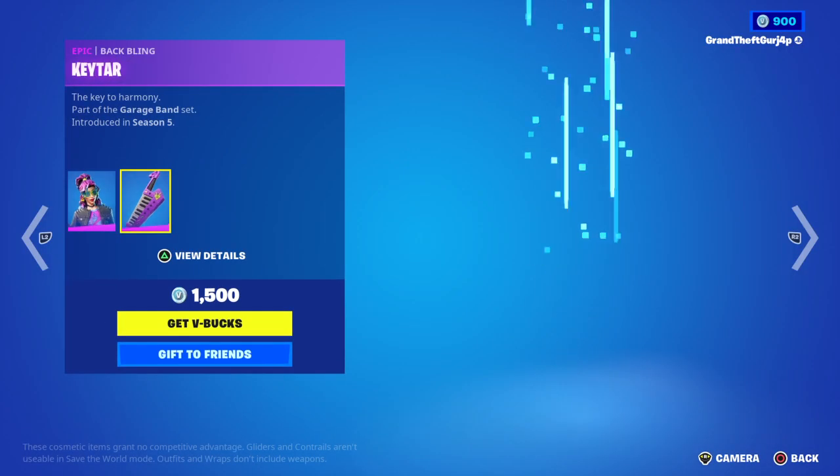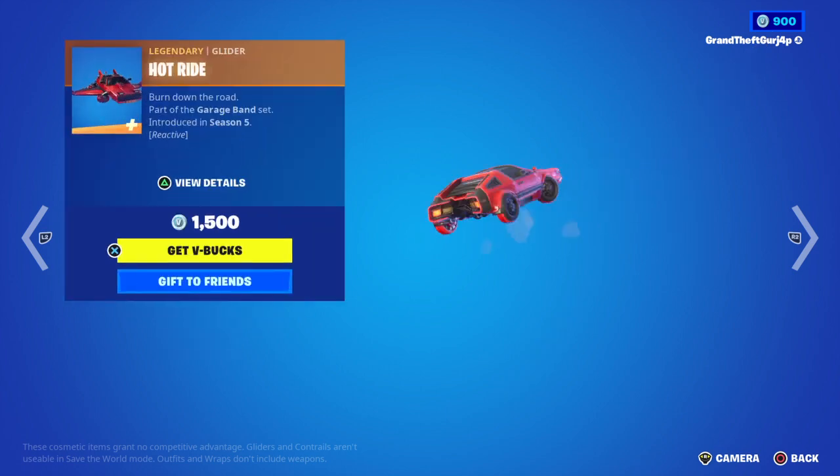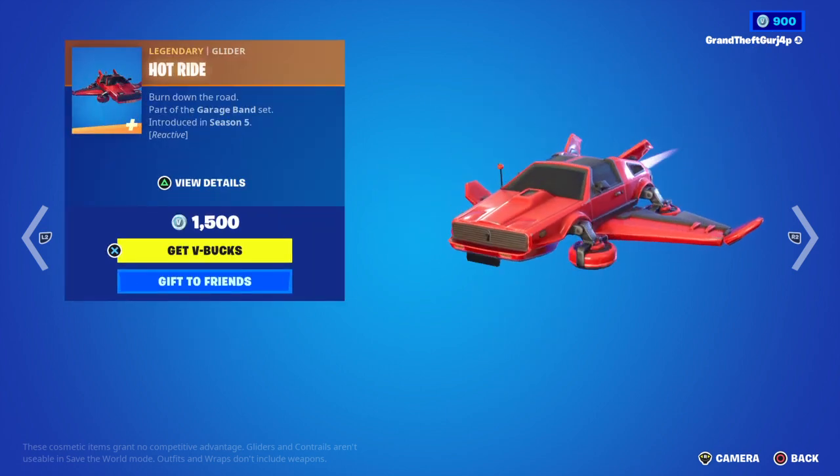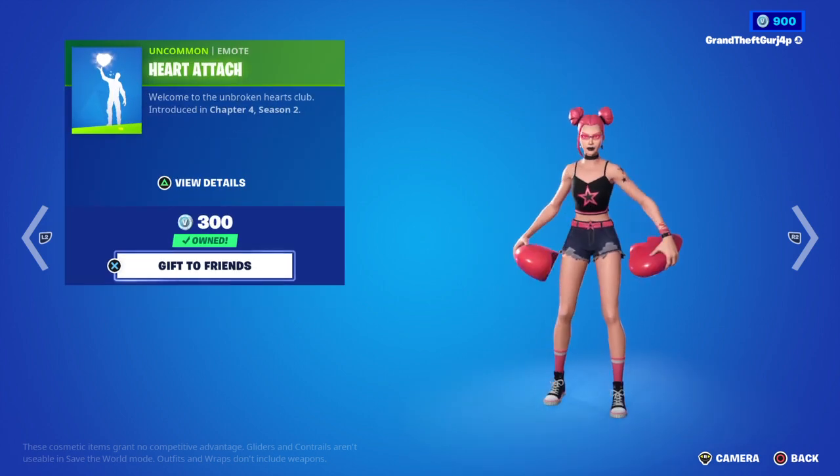We got Bullseye with Synth Star and Keytar, Tree Star, Hot Rod, Core, and Heart Attach.